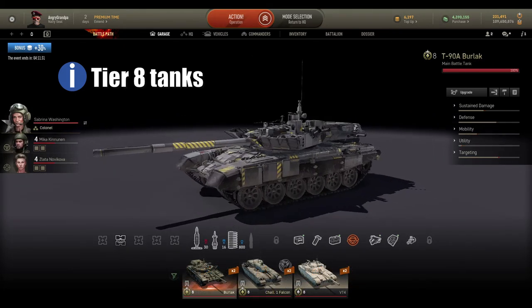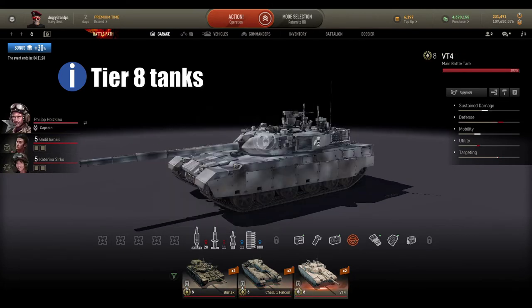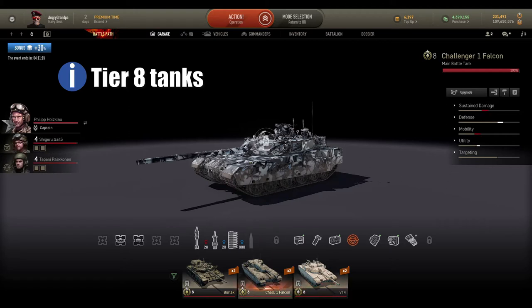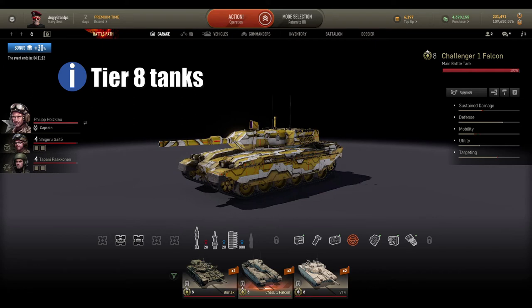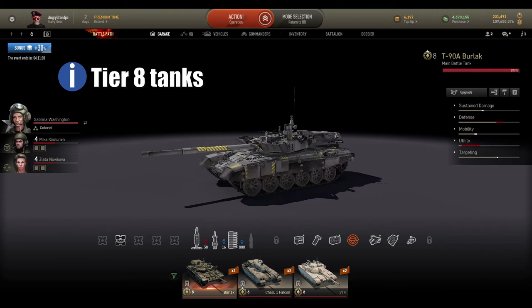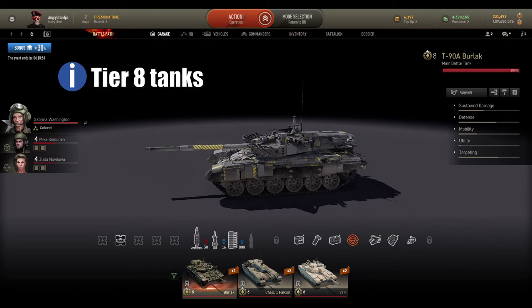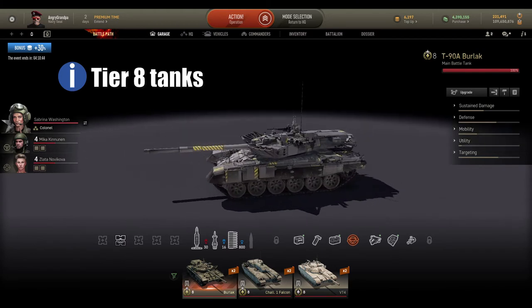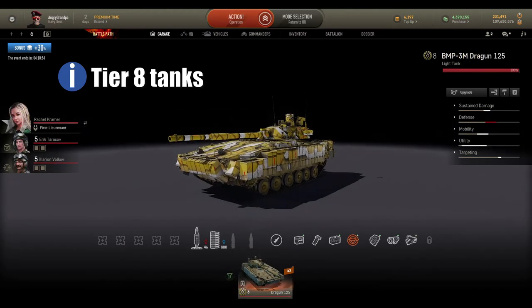For tier 8 MBTs I use T-98, Burlock, Challenger 1 Falcon, and VT4. VT4 fits my playstyle — it's fast with good reload even though it lacks armor. Challenger 1 Falcon is premium but helps a lot doing missions with its clip — it has a long reload but decent timing. Burlock is one of my newest additions; it's a really good tank, deals a lot of damage, takes a lot of punishment, and can still help the team.